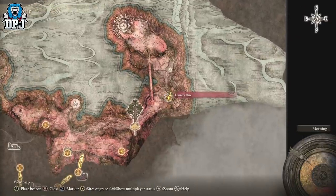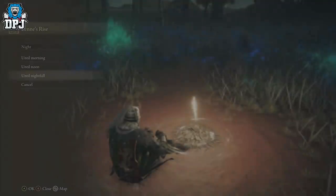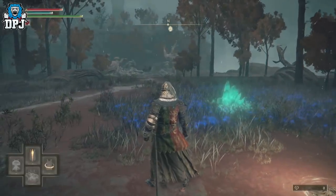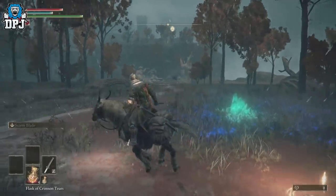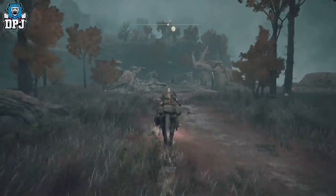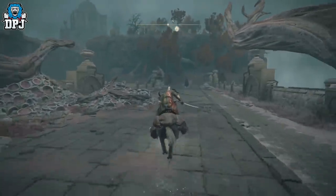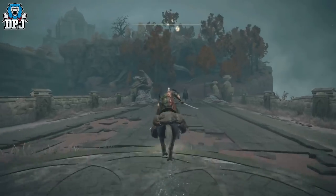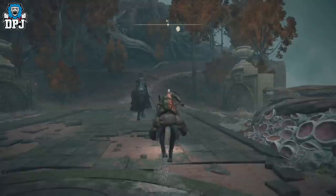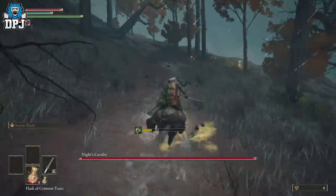Once here, make sure it's night time by activating and changing the time of day from this grace site. You'll notice in front of you a horseback figure dressed in black. Kite this guy into chasing you up the hill behind him — this hill is filled with poison spores which explode when you run over them and also deal damage to him. Keep him close or he'll lose interest. At the top of the hill turn left, and if done right his health bar will disappear and you'll be rewarded 42,000 runes. Note this is a one-time thing, so make the most of it.